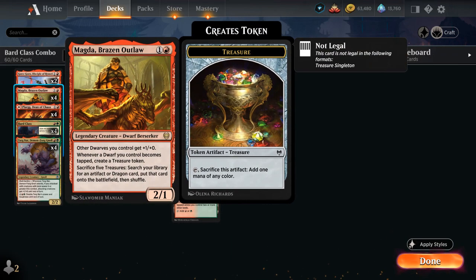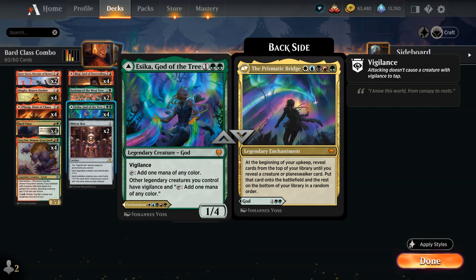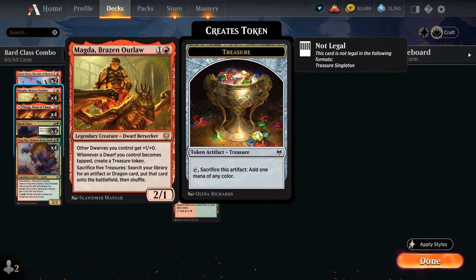We also have the full playset of Magda, Brazen Outlaw, which makes a treasure when she becomes tapped — a great combo with Sika, as we can now tap Magda for mana as well as make a treasure, so she essentially makes two mana.